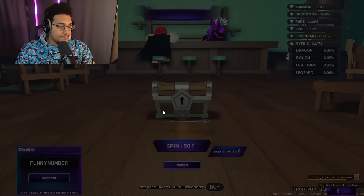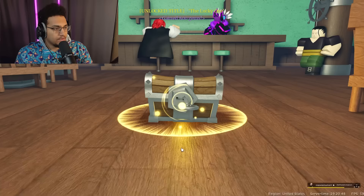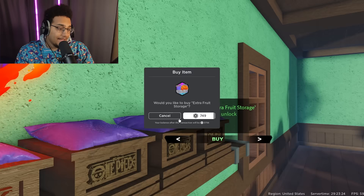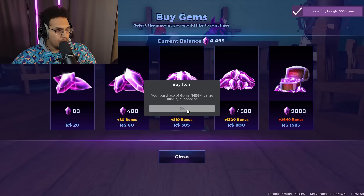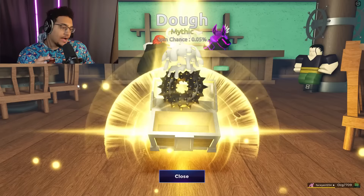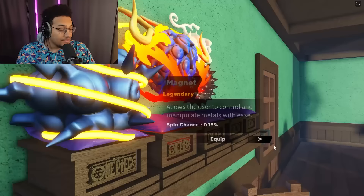Speed run through these next 100. We got quake, a legendary — how am I getting all this good stuff but not what I need? I can't even keep it, I've got to spin it. There's no way — I got the new magnet fruit! I've gotten dragon but I haven't gotten leopard. I got to get extra fruit storage. Another 9,000 gems and another 18,000. Oh my God, I'm speechless. First dragon, now dough. I can't believe it. Luckily I bought fruit storage so I don't have to reset a dough or a dragon.